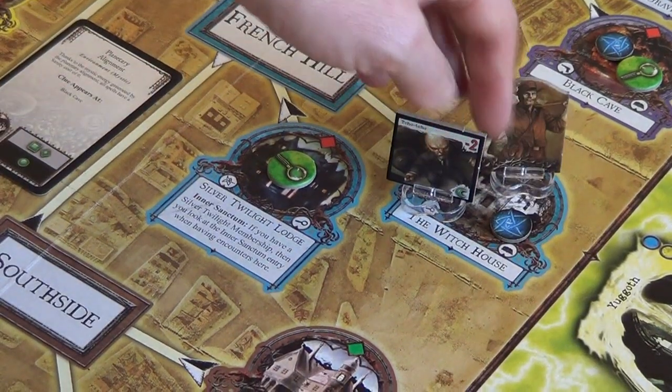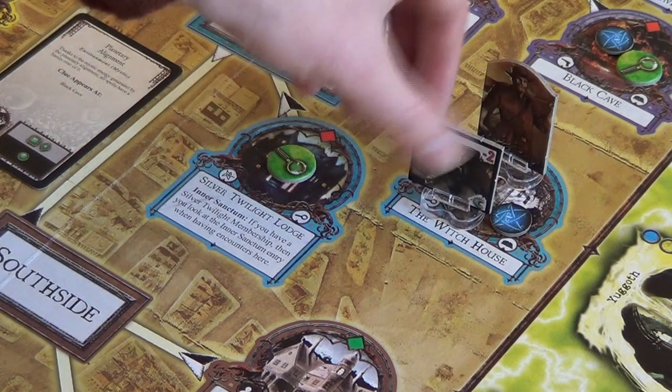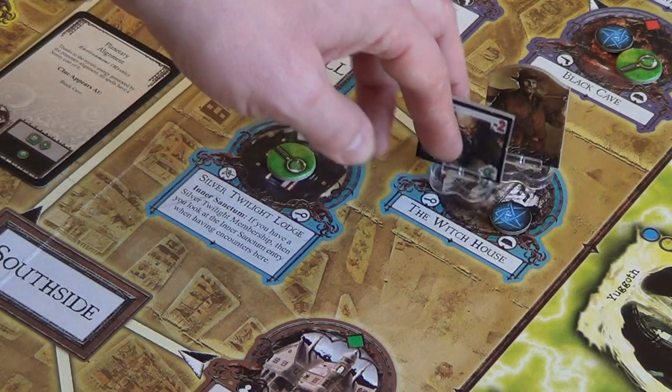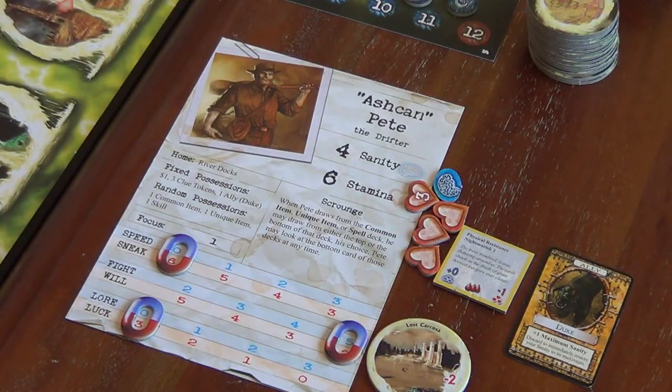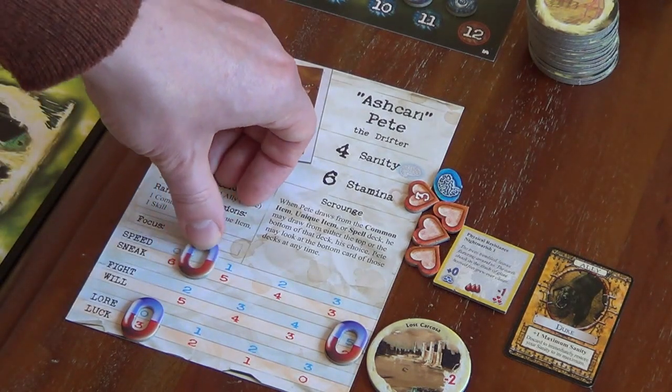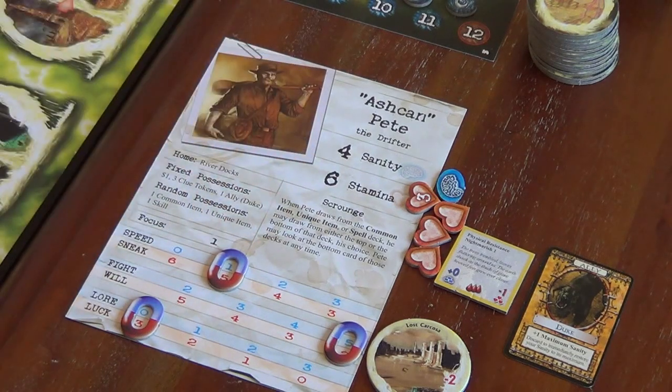As for Pete, he's stuck here at the witch house with this chocho to face. His speed is currently zero, so he needs to get out of here and start hunting some clues down. For this turn, Pete's going to stay where he is, but let's start pushing his speed up a little — he's only got a focus of one, which isn't very helpful.